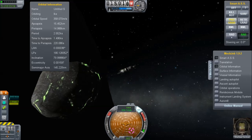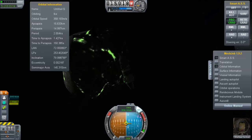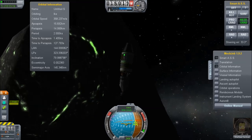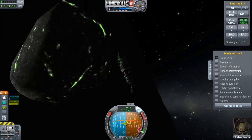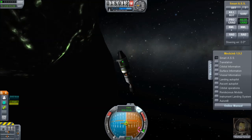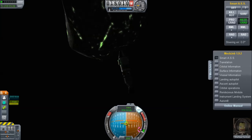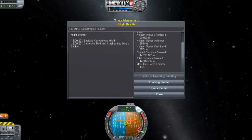Well, clearly we have to be careful with this thing. Let's see how close we can get. Just coming around the dark side here so we can really see the awesome glowing green lines. Just nosing in and trying to move as slowly as possible. I'm going to try and come underneath this thing. Shelbus is almost close enough to reach out and touch, but it doesn't look like gravity is working on this thing — it's not pulling me in, which is probably a good sign. Oh! I think I must have taunted the magic boulder. That is unfortunate — and it was going so well. Shelbus Kerman was killed. Command Pod Mk1 crashed into the magic boulder.